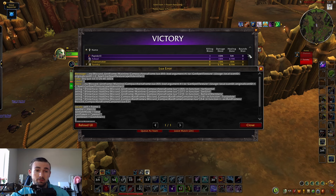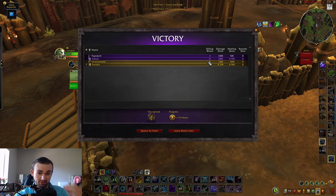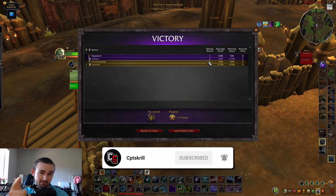I'll go over the new Beast Mastery and Survival talents in another video. Let me know in the comments what you think of the new Marksmanship and Hunter talents. The ability to grab talents you couldn't before and all the new additions make the spec feel much smoother overall. MM Hunter — and maybe Hunter in general — is going to be really good at the start of War Within. If you enjoyed the video, hit Like, comment, subscribe, and I'll see you in the next one.